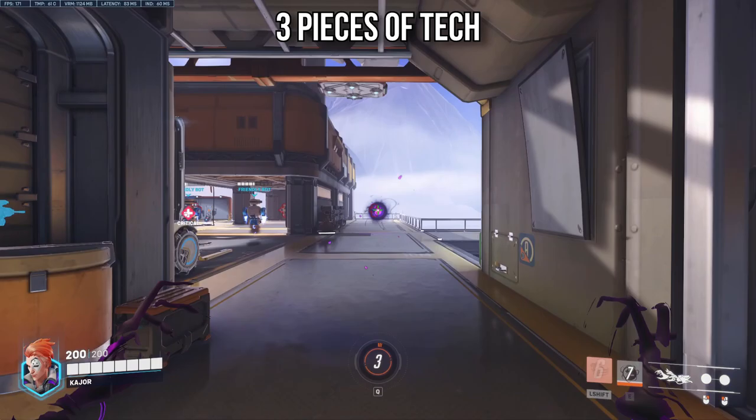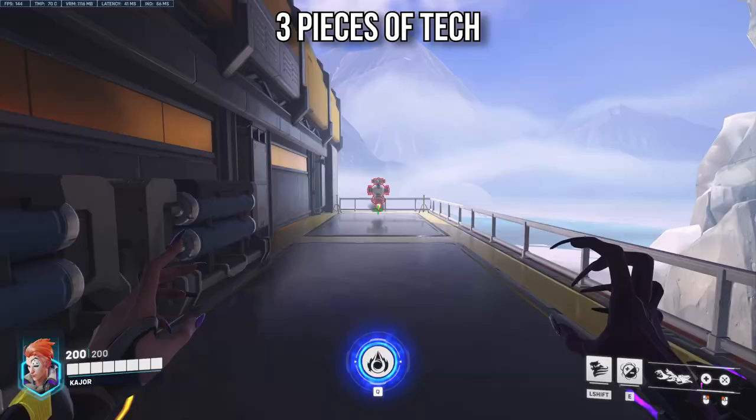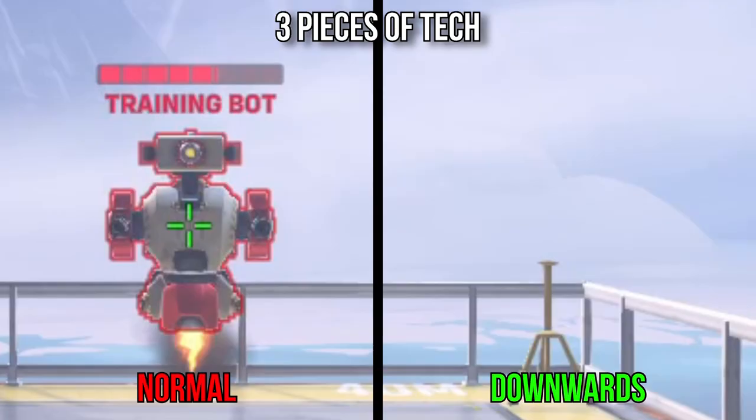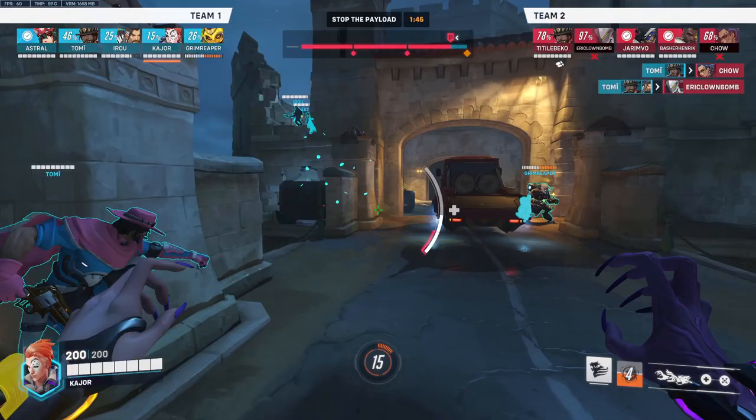Three quick things before moving on to the orb. Firstly, you can cancel the orb with fade, which is super useful when you're low HP in order to squeeze out some extra value. Secondly, please try and use your orb before coalescence. And thirdly, with both your heal and damage orbs, look to bounce your orbs downwards towards the target's feet to deal a smidge more healing or damage — the orb travels a longer distance if you aim it downwards, giving roughly 10 or 15 extra damage.